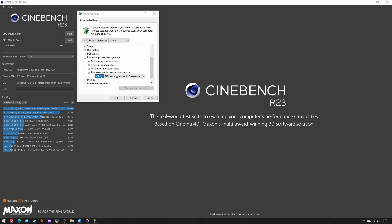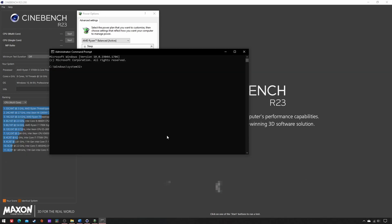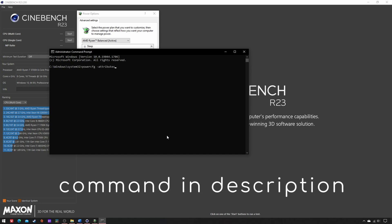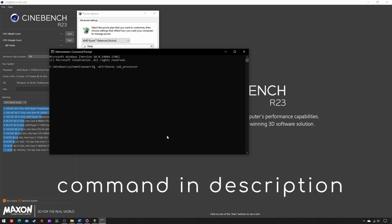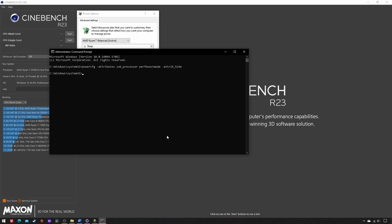Before that, I'm gonna show you how to unhide PPB mode. Just run CMD as admin and type this. To hide it again, replace the last minus sign with a plus.